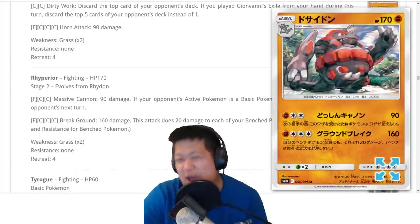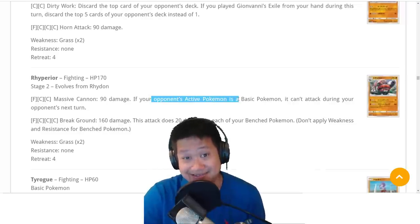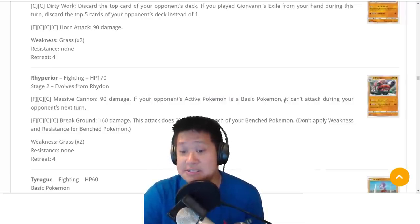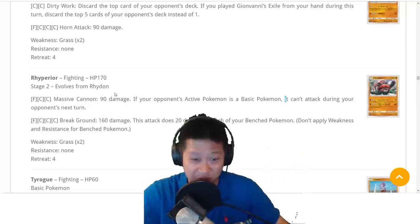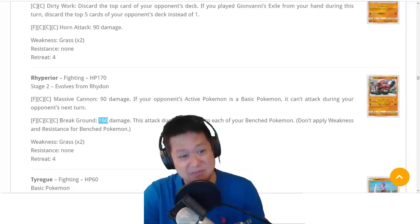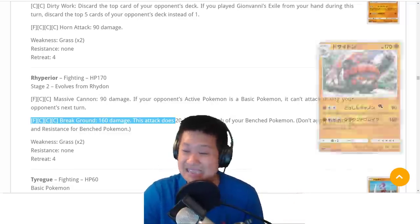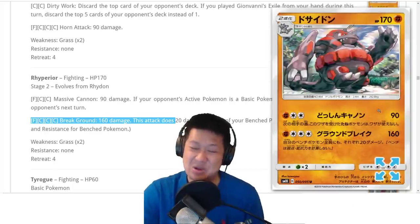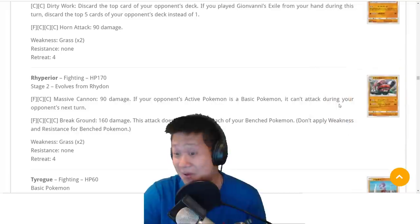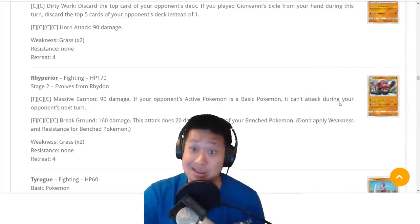Rhyperior is a little too heavy. 170 HP, 90 damage, and your opponent's basic Tag Team Pokemon can't attack. This thing puts a debuff on your opponent, so they switch and get around it. And the second attack is like a Buzzwole-Machamp combo but more expensive. It's a Stage 2 and it hurts your own bench Pokemon. You can kind of make it work, but I don't really want to — it's kind of like trying to make Alolan Golem work. That was a pain.